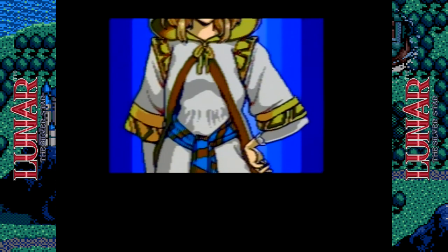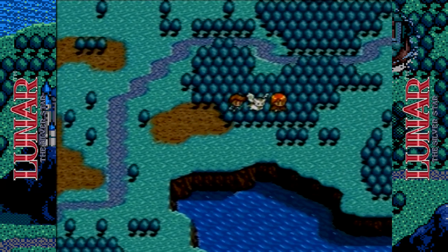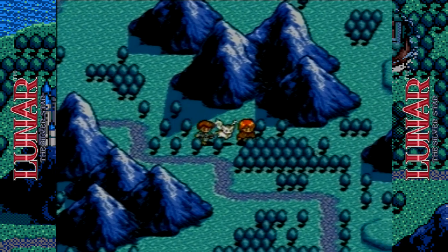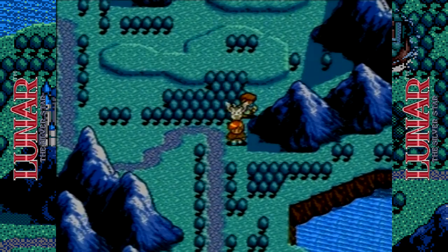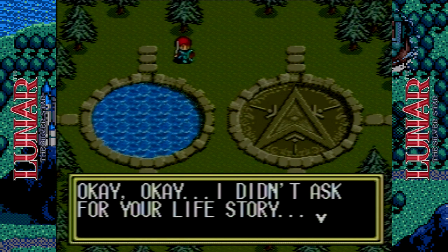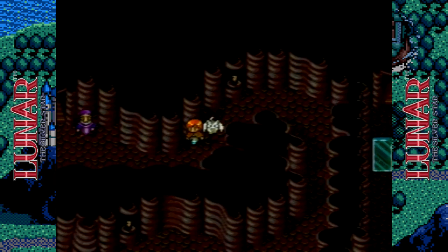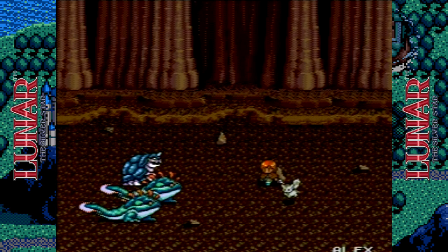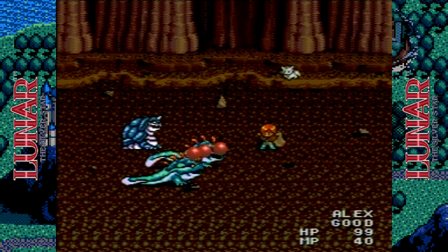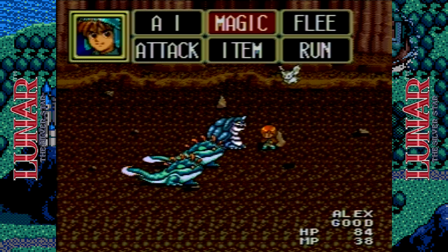As a CD title, Lunar features voice acting and cinematic scenes during key plot points — two things TurboGrafx and PC Engine owners were already accustomed to in their CD games. Graphically, the TurboGrafx should have had no problems handling the cinematics and locations; the higher color palette would have brightened things up, though the Sega CD version had a gloomy vibe. The battle scenes in Lunar feature plenty of characters, monsters, and animations behind a full scenic backdrop — I think this would have been challenging to pull off on the Turbo or PC Engine without long load times. This certainly would have had to be for the Super CD-ROM.